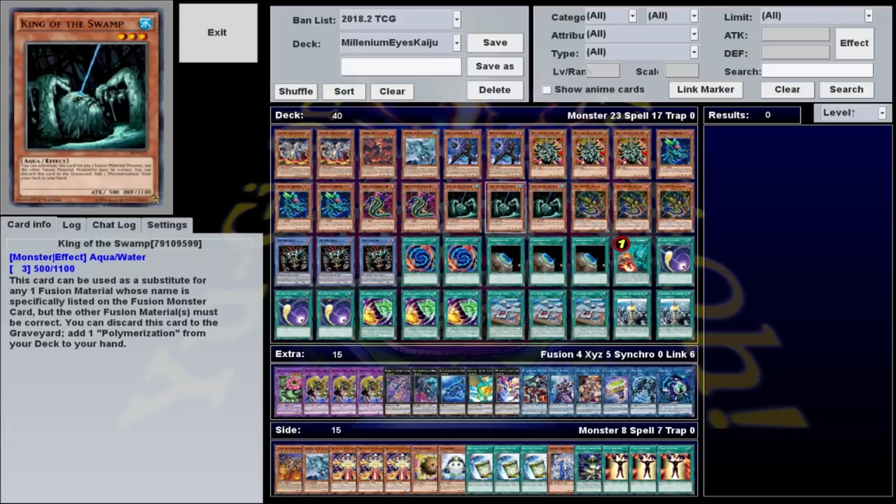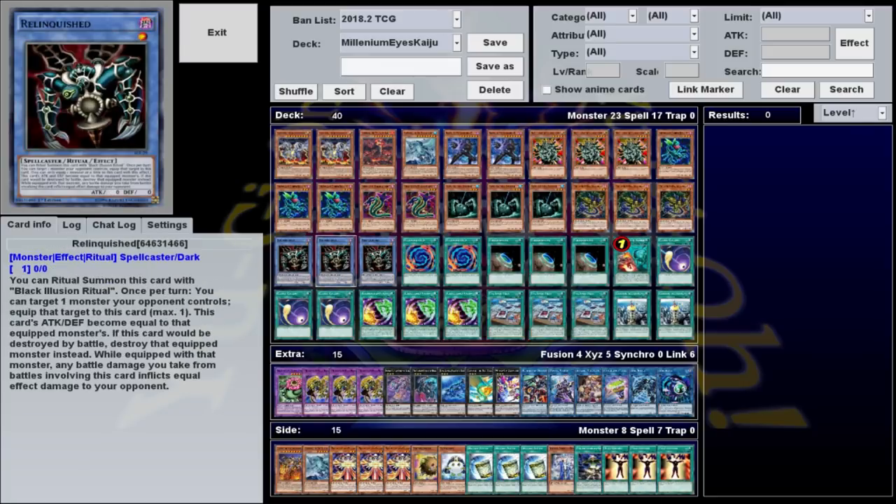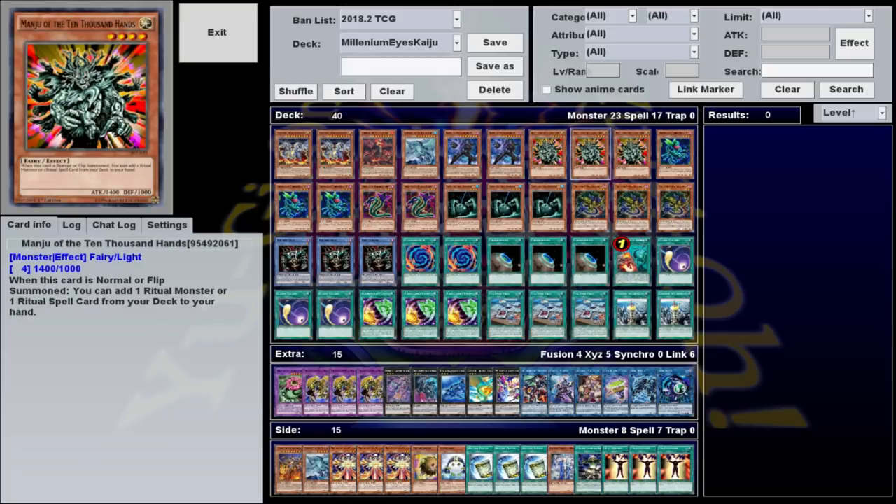We're already playing King of the Swamp, which can not only search Polymerization by discarding itself, but it can stand in for any named fusion material. So having it is as good as having Relinquished — this plus any effect monster can be used to make Restrict. You can also get Relinquished with Manju of the Ten Thousand Hands, which adds any ritual monster when it's summoned, giving you even more ways to make sure you have your fusion material.